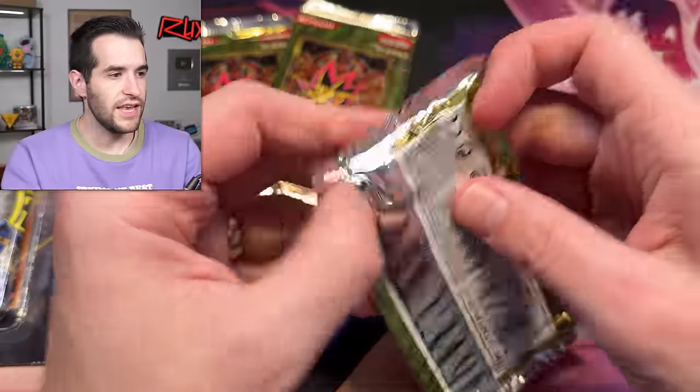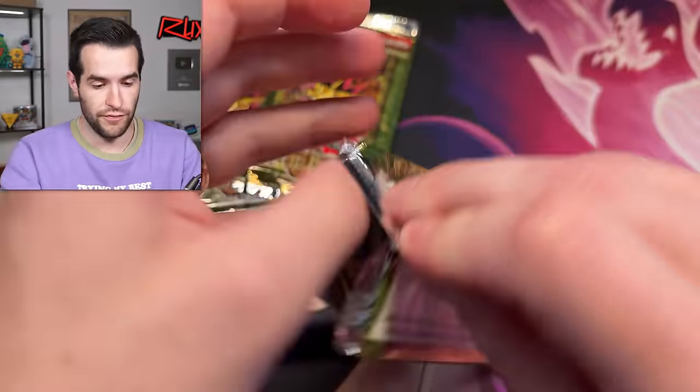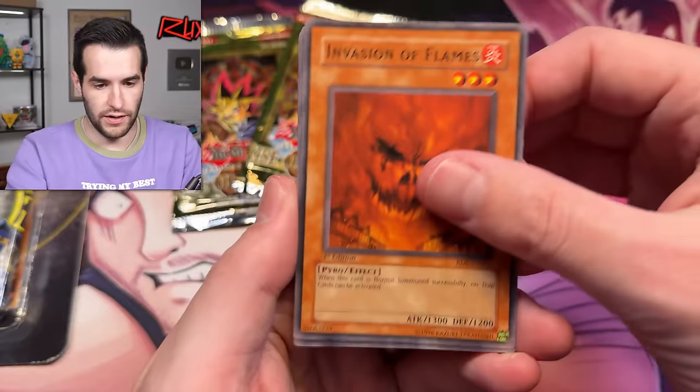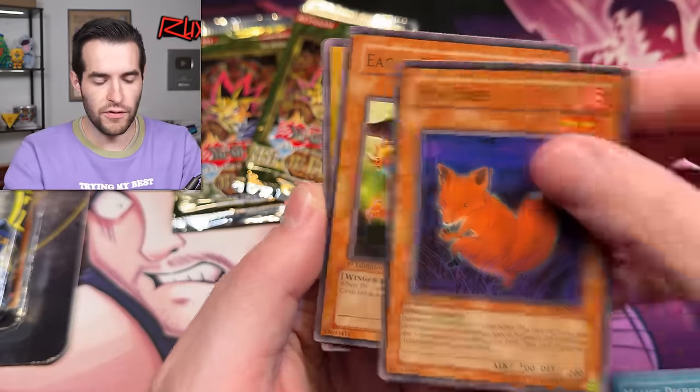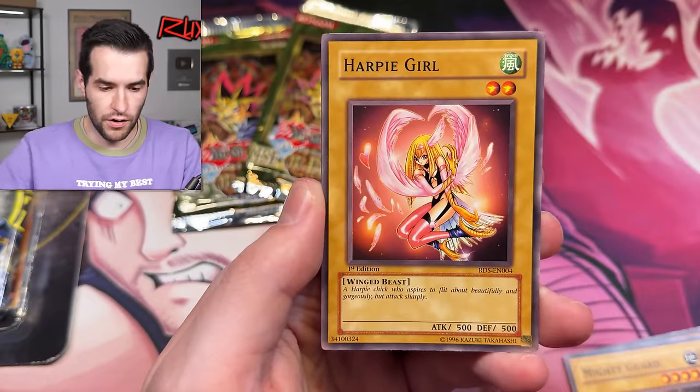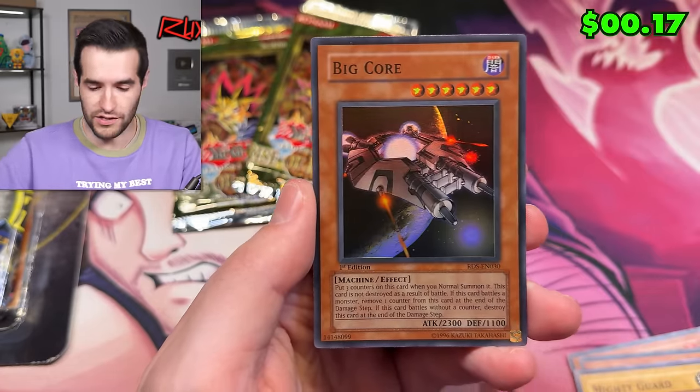Three first-edition Rise of Destiny packs — let's see if these last few packs can break our streak. One, two, three, four: Mouse Dispersion, Foxfire, Ruxin Special, Eagle — I have an eagle eye for something good — Mirage Dragon, Harpy Girl, and Big Core! We got a super — Big Core, not too bad, the biggest of cores. Two packs left, then we open the IOC pack — what if there's a DMOC in there and I almost forgot about it?!